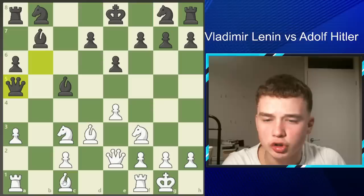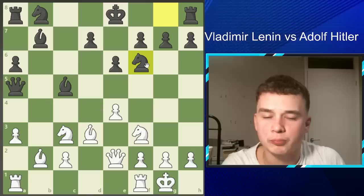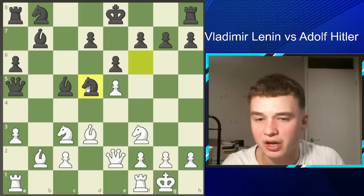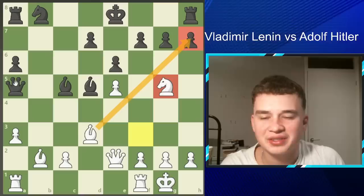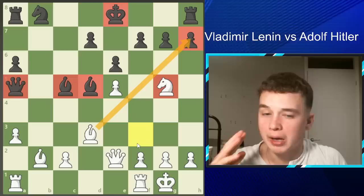Lenin develops his bishop to a very nice diagonal — all he needs to do is move this knight and he'll be threatening the pawn on G7. Hitler puts his knight on F6, but the problem is he hasn't moved any pawns in the centre, limiting his control. Lenin plays E5 to kick the knight away, and we see Knight D5 — you don't want to put your knight back to a passive square. Lenin exchanges with Bishop D5, then plays Knight G5, threatening the pawn on H7, revealing the weakness of Black's position.